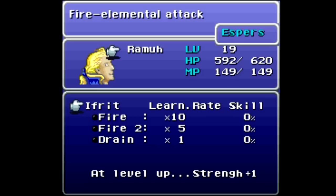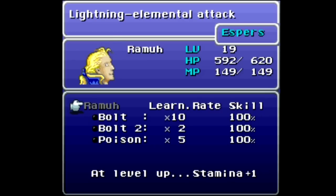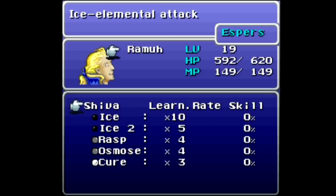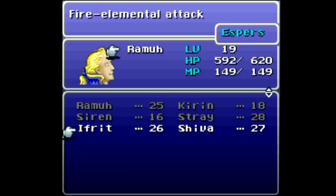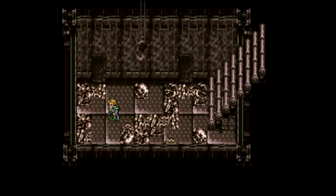I believe I can just go ahead and equip these. Okay, so we'll at least take a look at Ifrit and Shiva. Fire, Fire 2, and Drain on Ifrit with strength plus one, as opposed to Rama which gives stamina plus one. I might actually just switch here — strength, you do need your strength. Ice, Ice 2, Rasp, Osmose, and Cure on Shiva, but no stat bonuses. I really don't like changing these around too much.